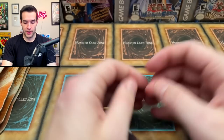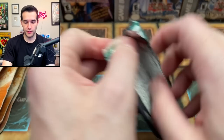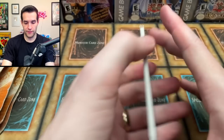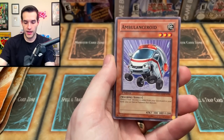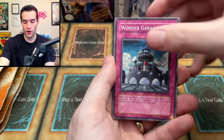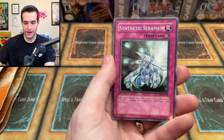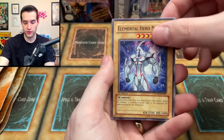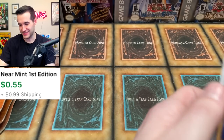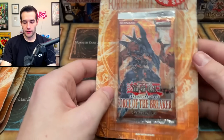Really what we need is an Ultimate Rare out of Power of the Duelist — we have not pulled one yet. It's been pretty rough. POTD pack: Common Soul, Ambulance Roid, Fake Hero, Black Stego, Wonder Garage, Rescue Roid, Synthetic Seraphim, Elemental Hero Neos, and a Trap Guard — Cyber Summon Blaster. Every time, man.